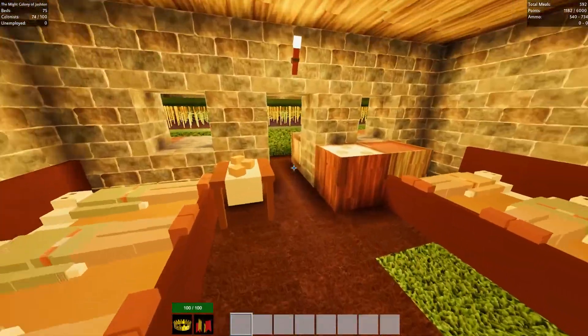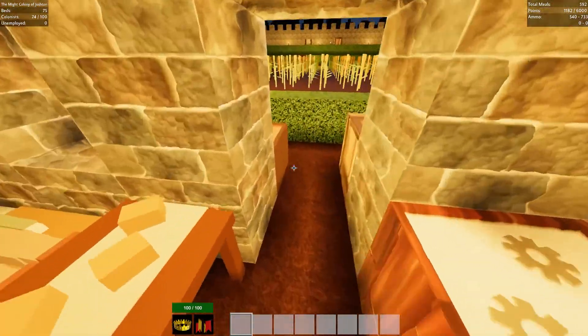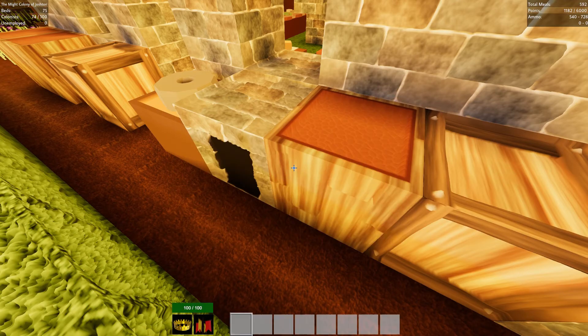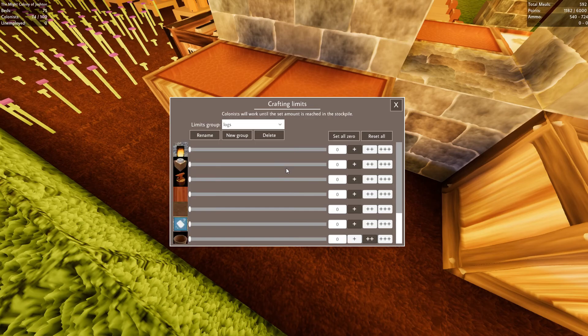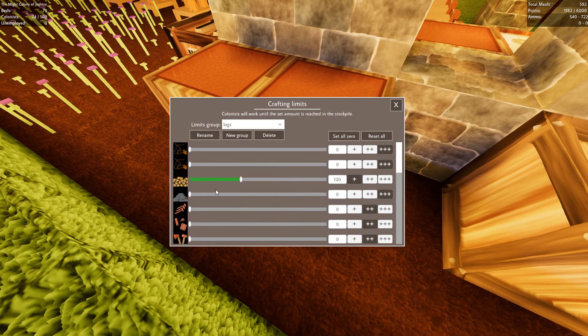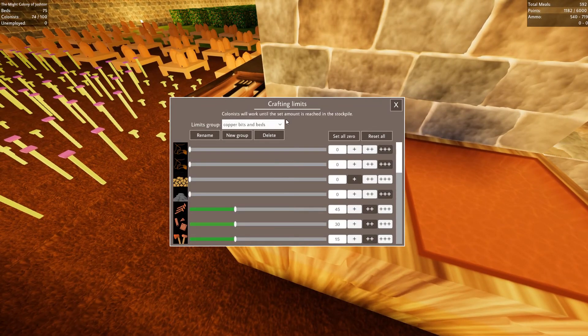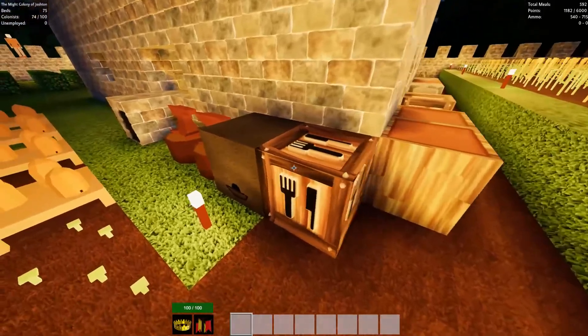I did a few more bits. I organised these workers a bit more - got them set to different tasks now because they were getting a bit manic. So this one just does planks, that one there does buckets, this one does logs for firewood. Copper bits and beds - he does the tall bits and beds. I've always got a few beds being made.